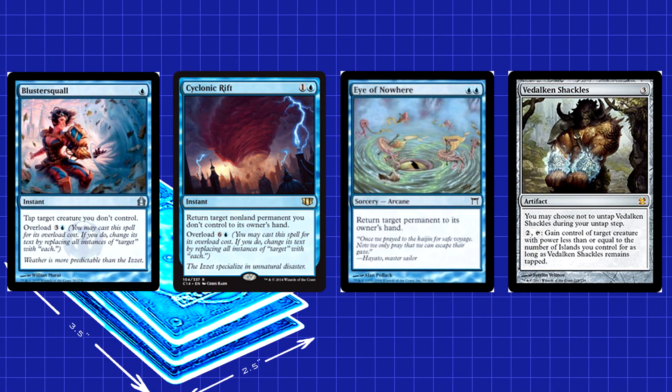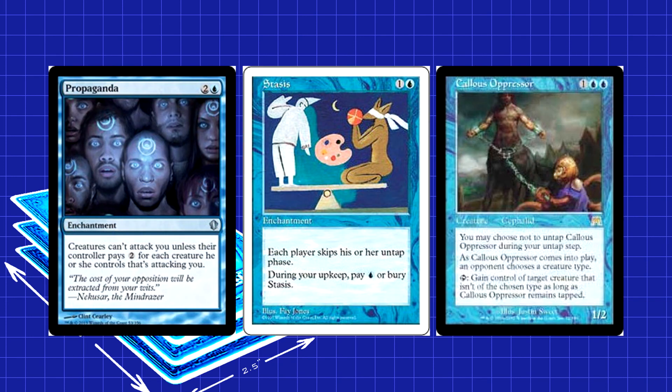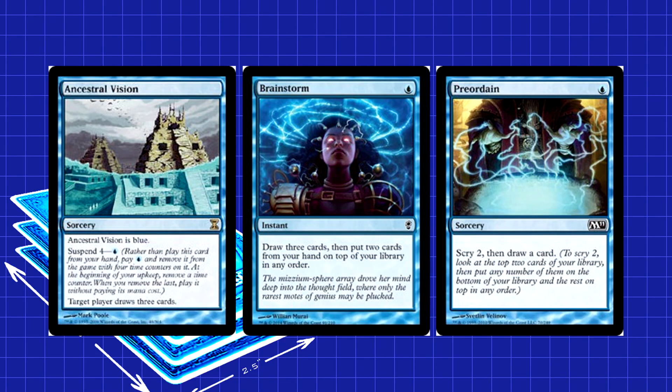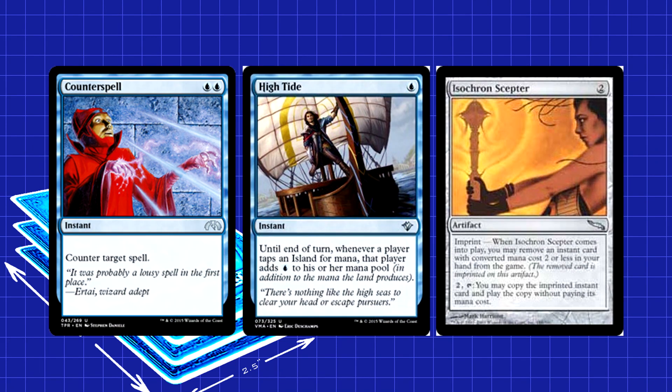The rest of the deck is filled with cards to prevent other decks from killing you before you can mill them out. Blustersquall, Cyclonic Rift, Eye of Nowhere, and Vedalken Shackles all help hold your opponents back, especially aggro decks. Propaganda, Stasis, and Callous Oppressor extend the length of the game — you're a deck looking to combo off, milling them quickly, consistently, and efficiently, but you don't go nuts on turn 3. To make sure you have the answers you need, we run Ancestral Vision, Brainstorm, and Preordain to dig deeper. Counterspell is there because it's Counterspell. High Tide is there to take advantage of your mana base, which we'll talk about in a moment. Isochron Scepter becomes a stick for a mill spell, control card, or Counterspell.